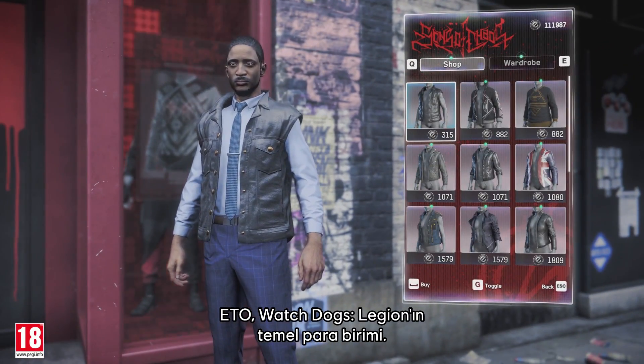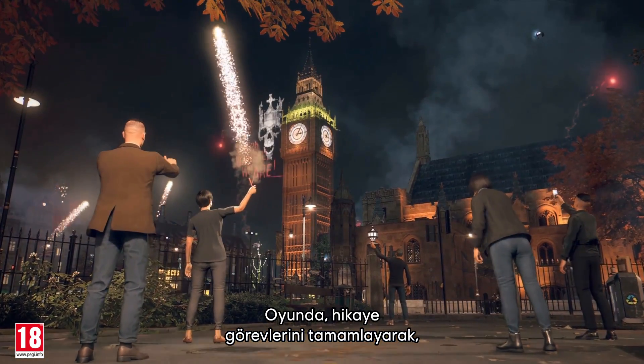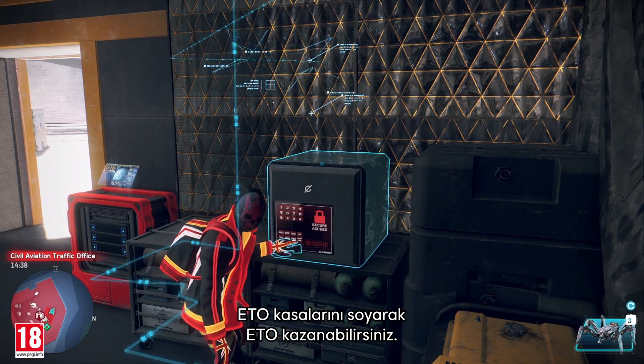Ito is the main currency in Watch Dogs Legion, used to purchase clothing, weapon skins, and vehicle paint. You can find and acquire it by completing story missions, through world activities, and scattered in Ito safes throughout London.